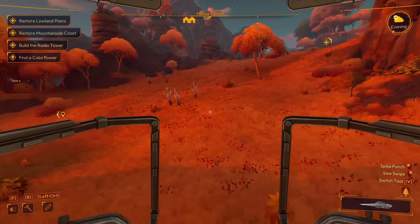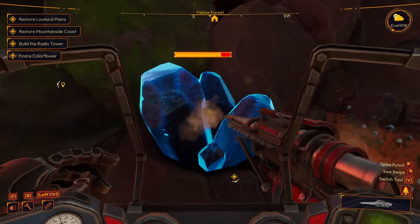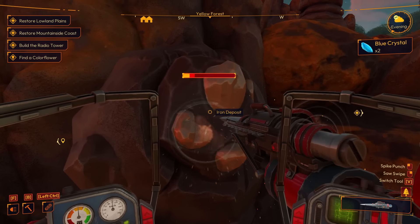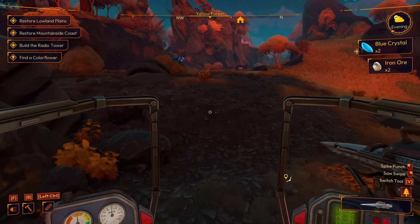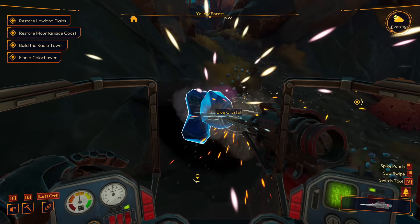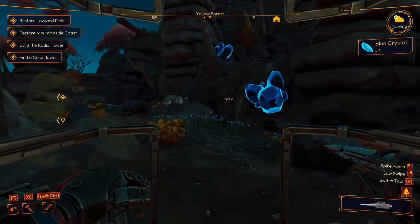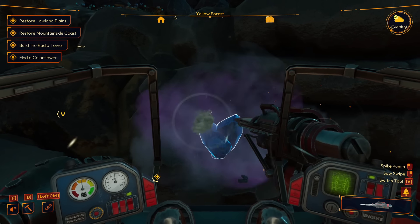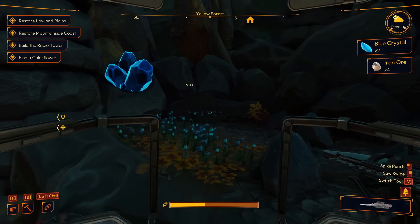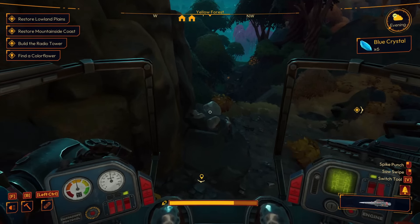I'm going to get some more of this blue crystal while I'm here, because that is something that is actually needed. Blue crystal and iron for sure. Copper, I think, is the most necessary out of everything I've found so far, because you need that for so many different things. There's iron right here too. My weight is fine - I can carry a bunch. Iron - I don't know what to do with it. But the blue dust is used to make those silos, and those things are super, super useful. There must have been something there I missed.